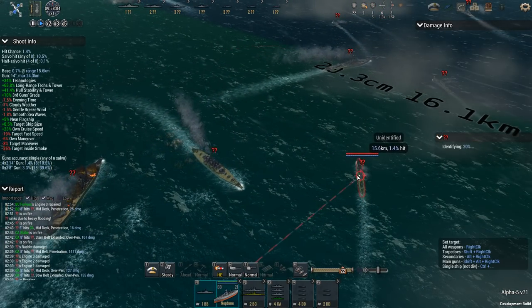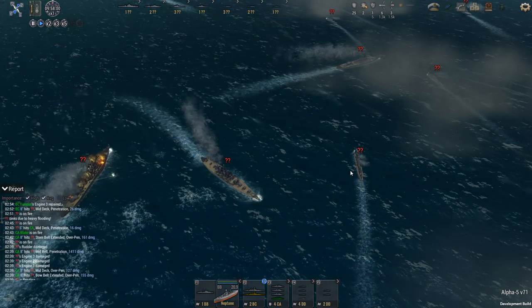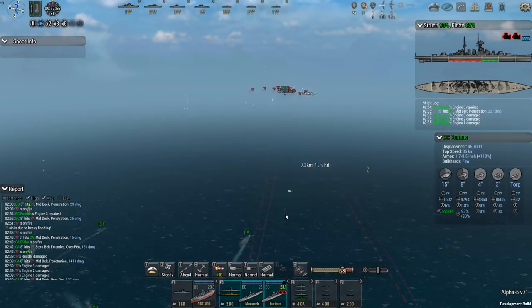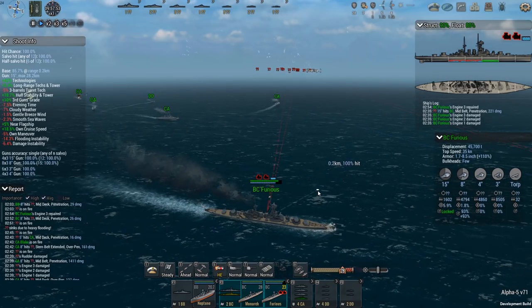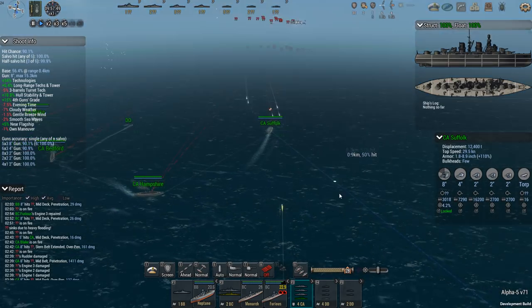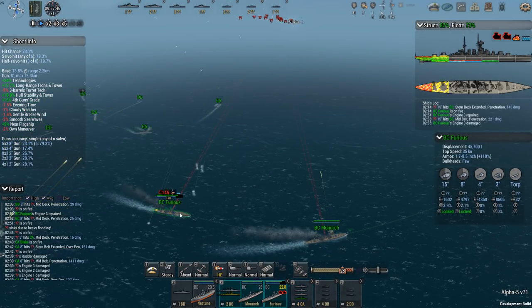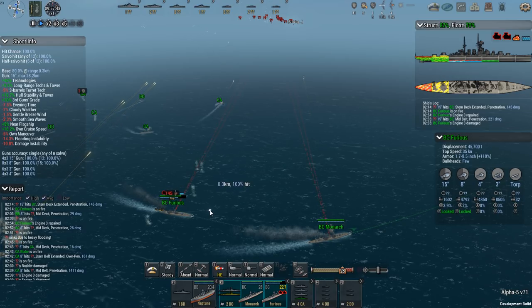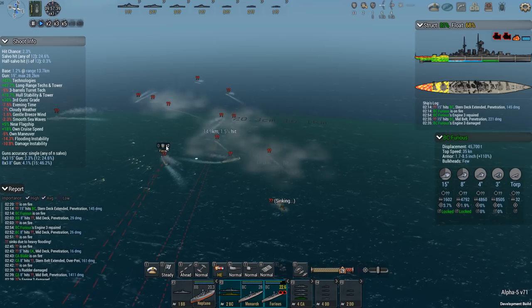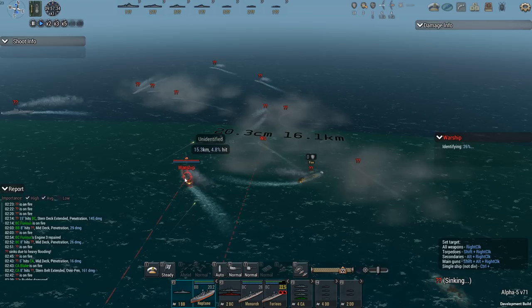Neptune — secondaries on that battlecruiser, secondaries on the destroyer. Are you guys alright? No, Furious has been hit severely and I'm starting to really notice that lack of armor — not just that, but also a lack of bulkheads. They may have lost a destroyer, but I'm on my way to losing a battlecruiser. Switch to auto. Because if their battlecruisers are as soft as mine, I should have no problems punching big holes in them.